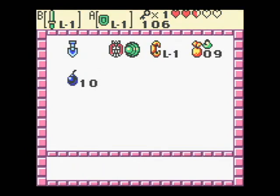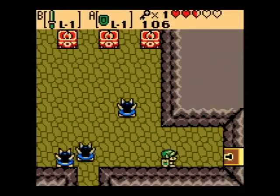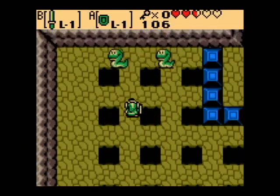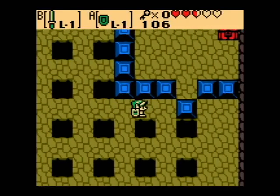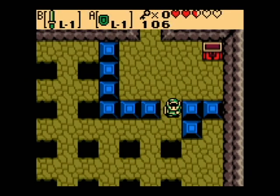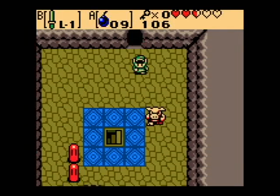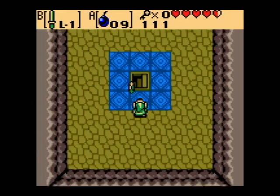So let's pull out the shield now, just in case — I think they respawn. Yeah, they do. Use the key, and now we gotta kill all these ropes. Killing all those ropes does nothing. So let's go up here and grab this chest — there's the compass, I knew it was pretty quick along here. Then pull the bombs out again to blow up this wall.